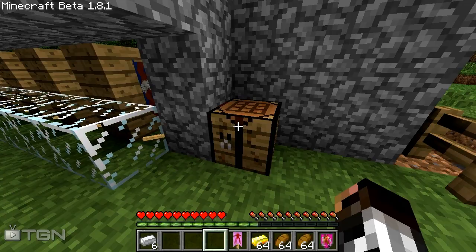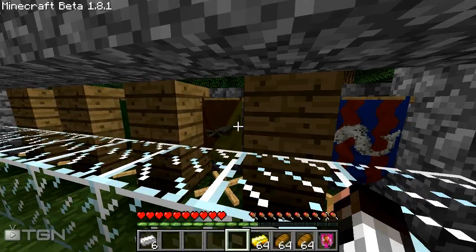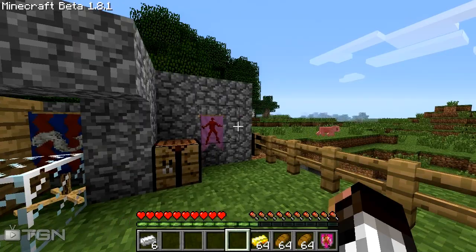We can also use banners as decoration — we can place them on walls and on the ground. This works with all colors: we have pink, brown, yellow, green, red, and black wool here. You need to have two of the same color wool above a stick to make it work. Now I'm going to show the two recipes to make two quite nice weapons.